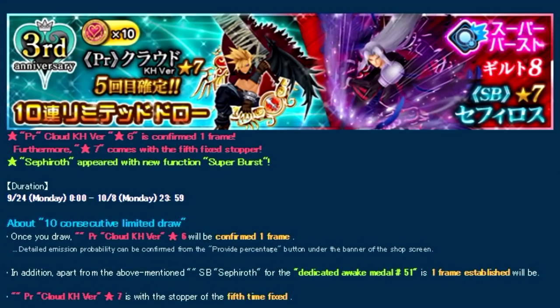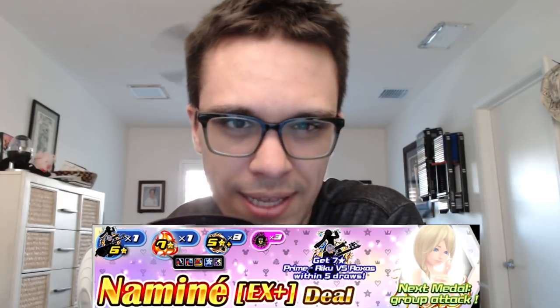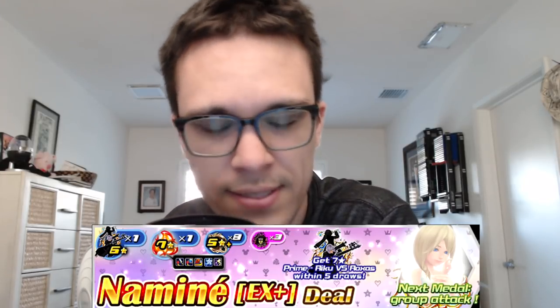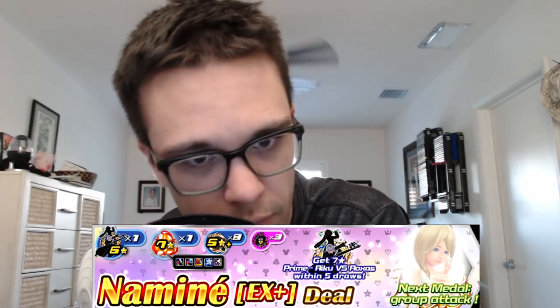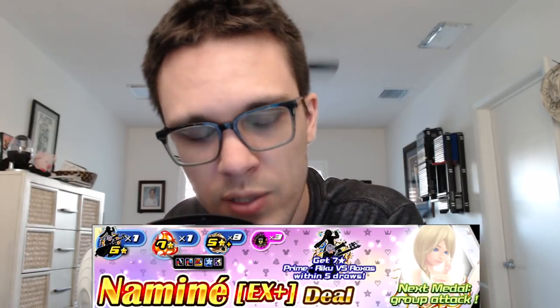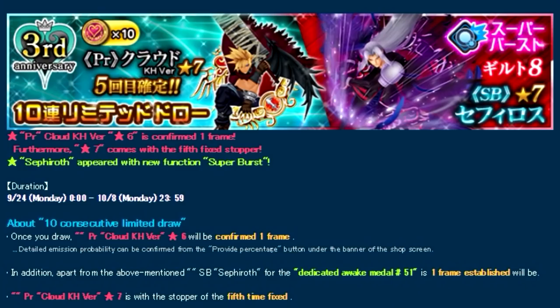In JP for their banner, they were able to get a mercyable Cloud with his seven star version as the mercy within five pulls, along with 10 VIP coins. The Supernova Sephiroth medal was thrown in as a non-mercy — similar to what we had for the Nominate EX Plus banner where Riku versus Roxas was the mercy medal but Nominate EX Plus was just there as a possible pull. The same thing applies here: you can mercy Cloud, but you cannot mercy Sephiroth.